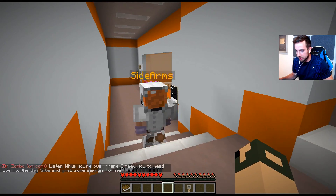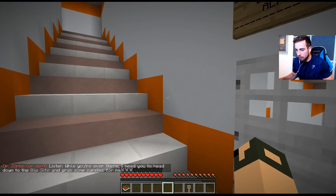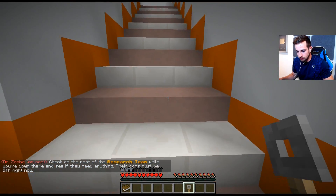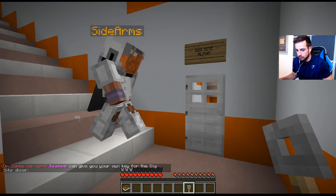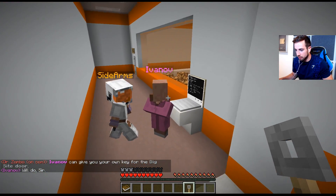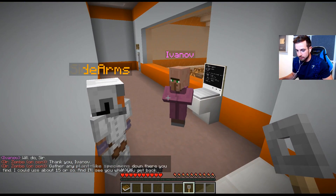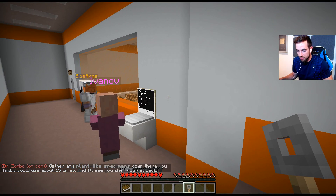I was informed of your mission by Doctor Gagging-on-my-balls. Great work getting the comms back up. While you're over there I need you to head down to the dig site and grab some supplies for me. We need a key for this. Check on the rest of the research team while you're down there. See if there's anything they need — their comms must be off right now.